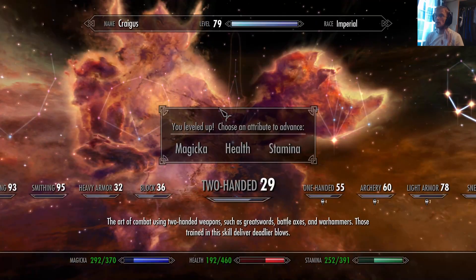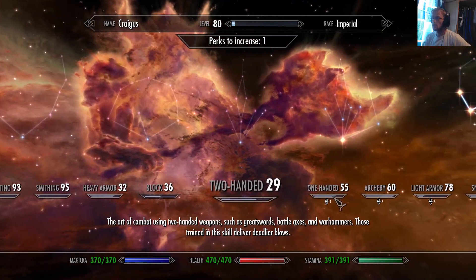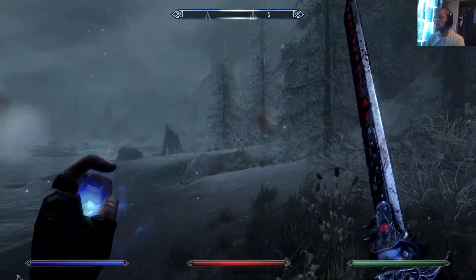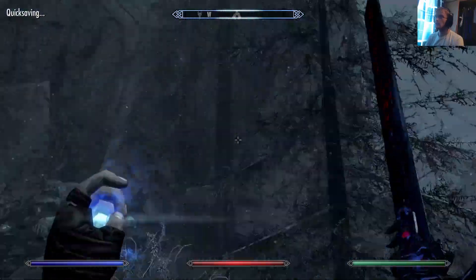Right, leveled up! We are officially level 80, so I'm going to put my health up and I will put my one-handed up as well. Okay, and quick save. There we go.